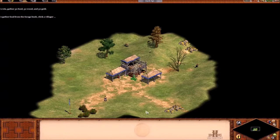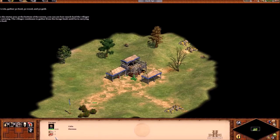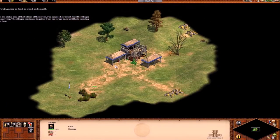To gather food from the forage bush, click a villager, then right-click the forage bush near the blue flag. In the status area at the bottom of the screen, you can see how much food the villager is carrying. The villager continues to gather from the forage bush until he's carrying 10 food.